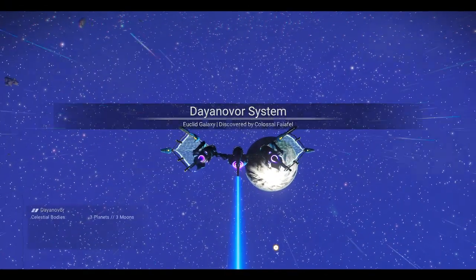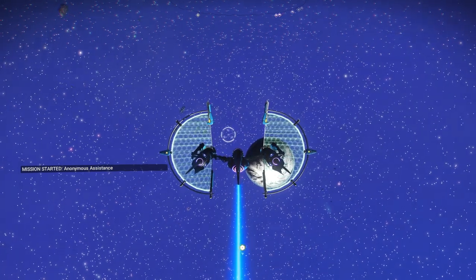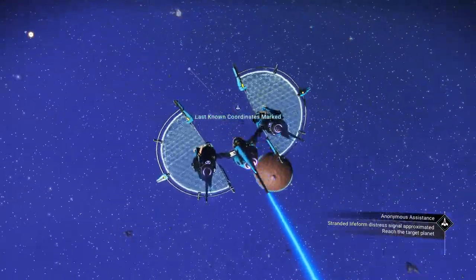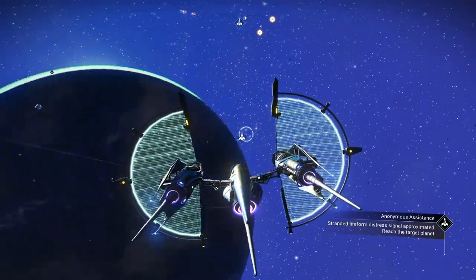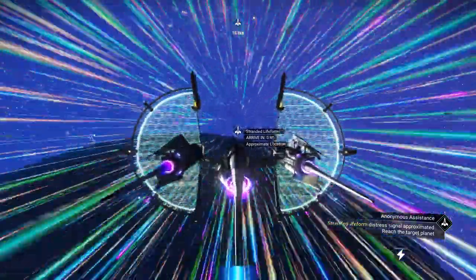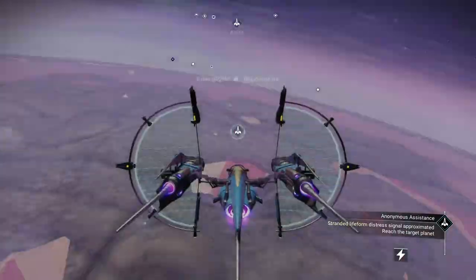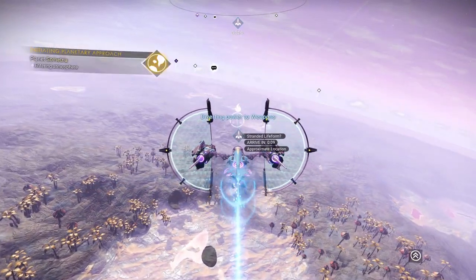All right, so we're in our system. We're going to find our stranded life form — it's pointing now. Our stranded life form is there and we're going to go ahead and rescue this person. It usually starts out as a traveler for me, and then when I go back it ends up as whatever the life form in the system is. I always thought that was really interesting.